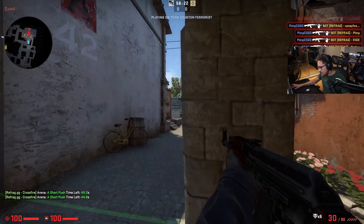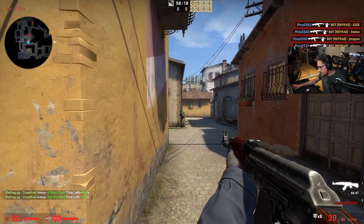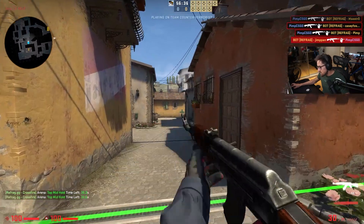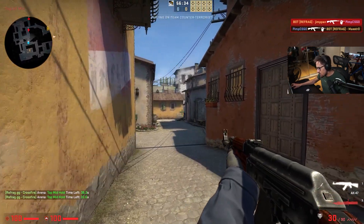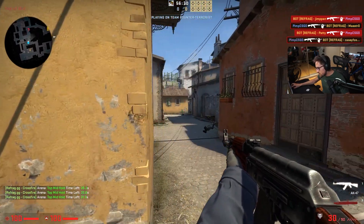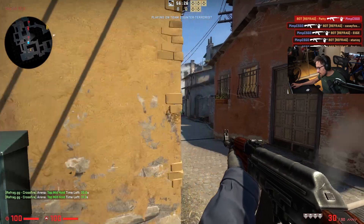You use your positioning behind this little wall to constantly make sure that you're only taking one fight at a time, because if you stay in the open and miss a couple of bullets, they'll just kill you. If you're exposed to two bots at the same time, they'll just kill you. So use your movement, use your positioning to isolate the duel, go behind a wall and kill these bots.